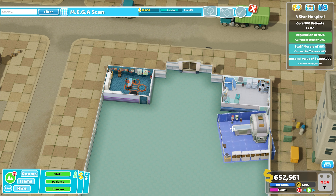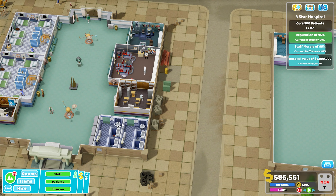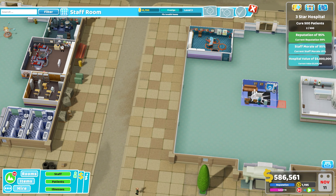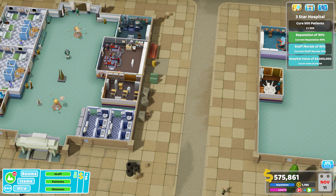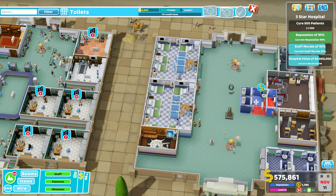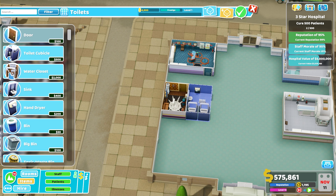We'll start upgrading these machines — that all increases our hospital value too, as well as constantly training. One of the reasons I'm jumping through stuff is because I don't really want to show the grinding of staff training, because that's pretty much all that happens day-to-day. You train staff, upgrade a machine, wait for training to complete, get some cures done. Unless I'm building something new, there's not much point showing the nitty-gritty day-to-day.